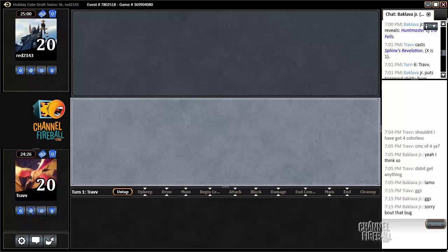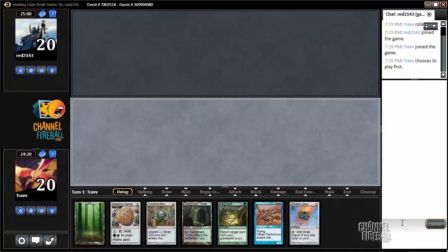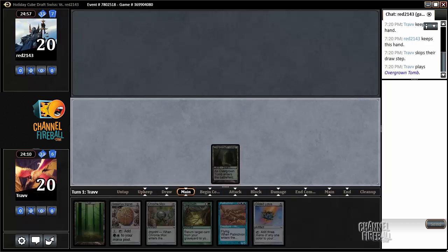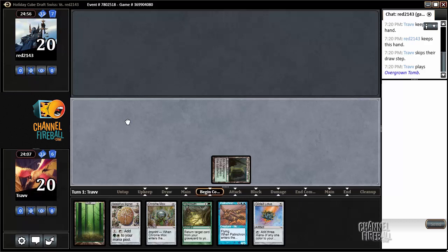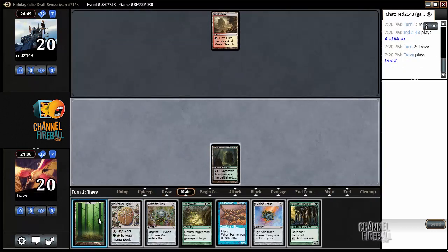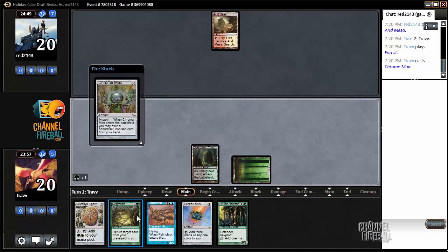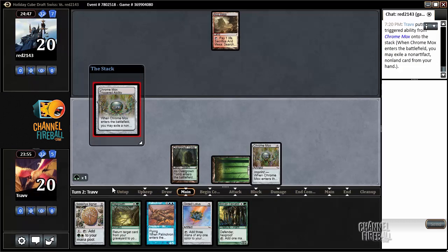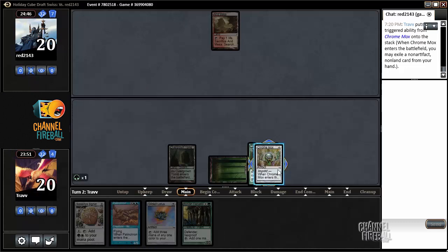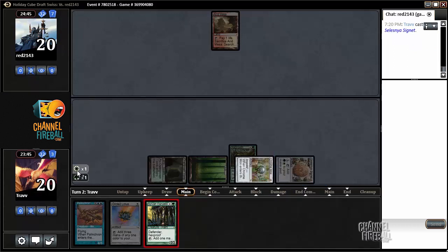We're back for one more. We win the die roll and we've got a pretty sweet hand. We could turn one signet, but that doesn't really lead to anything turn two — it doesn't lead to the lotus. We might as well wait on the Chrome Mox, get a better idea of what to imprint, maybe take advantage of the storm. Last match was definitely an epic one. We could Chrome Mox and play two things — that feels worth doing now because otherwise we won't have enough to go to the lotus next turn, so we can throw away the Regrowth. Have to be a bit more careful this game with what we have, as we're not getting it back.